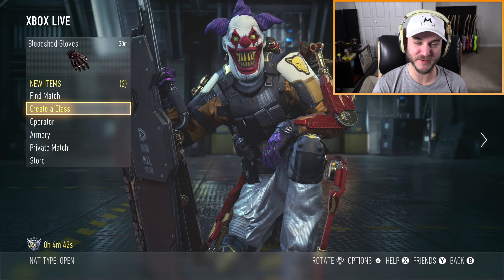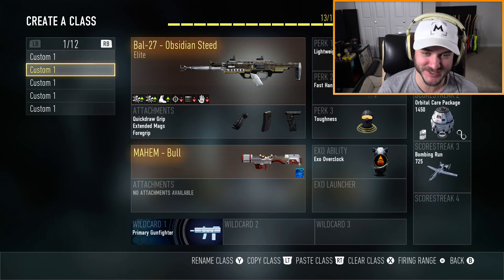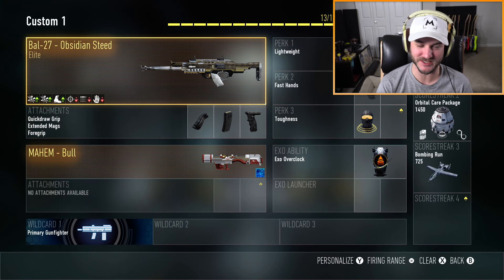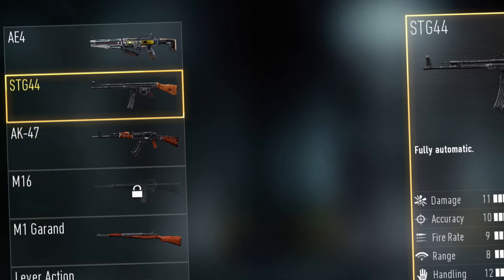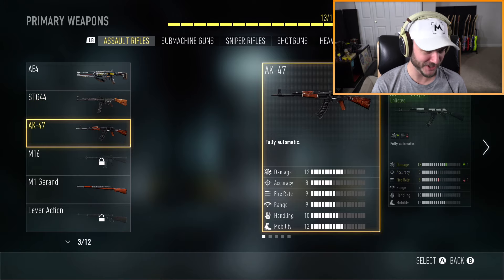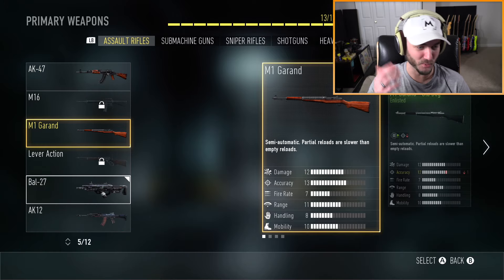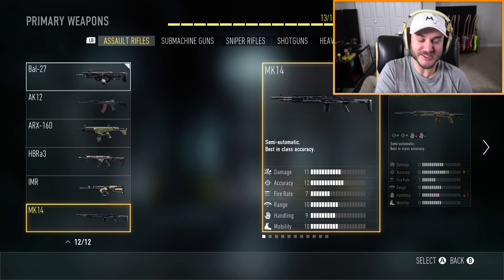The whole reason I'm on Advanced Warfare is because I got that little tickling to get on this game and check out some of the weird guns, because I think Advanced Warfare has some of the weirdest guns period for any Call of Duty game. What is this assortment of guns? We got laser guns, we've got World War Two guns, we've got modern AKs and M16s, but then you have the M1 Garand from World War Two, a lever action gun. Just why?